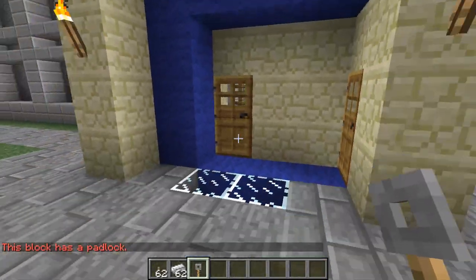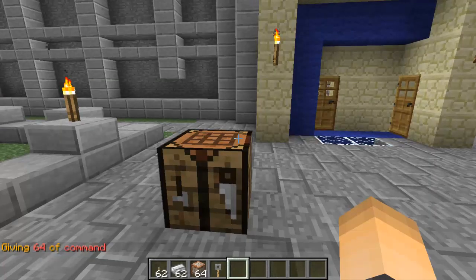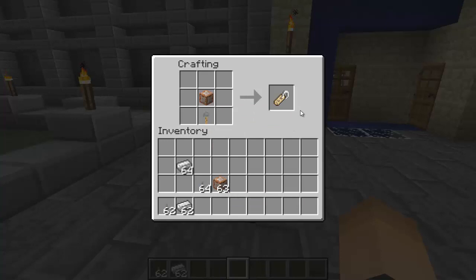Now I'm going to show you how to create the master key. The master key will give you access to all locked doors. The recipe should be on the screen, but it's just a command block on top of a tripwire hook. That should give you the master key.